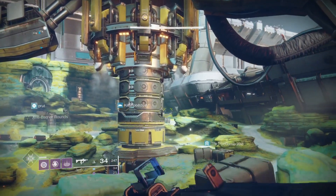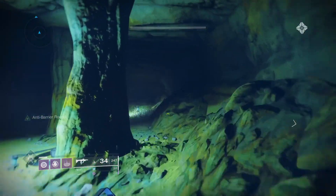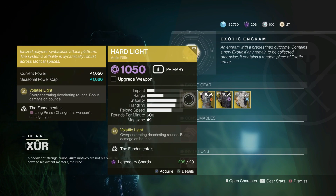To find Xur this week, you can go to Giant Scar on IO. You'll see the huge drill. If you turn around, you'll see a cave. Run inside that cave to the very back and you'll see Xur back there in his black trench coat.